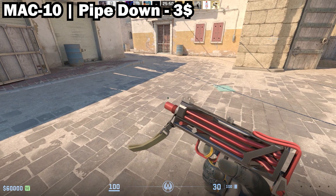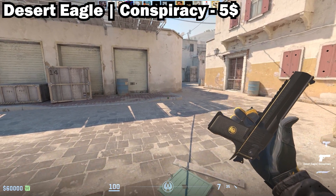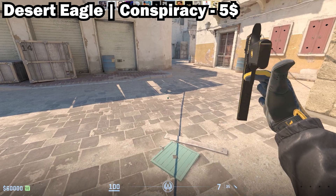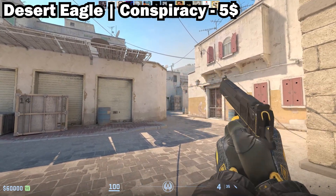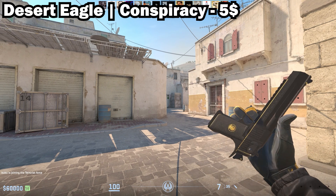Going over to the top 5: in 5th place we have the Desert Eagle Conspiracy in Minimal Wear. This is about $5, right on budget. It's a great black and yellow Deagle which is also very good for sticker combos, and it's a very old skin so I really like it.